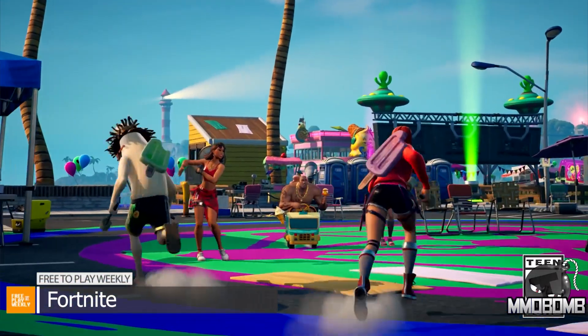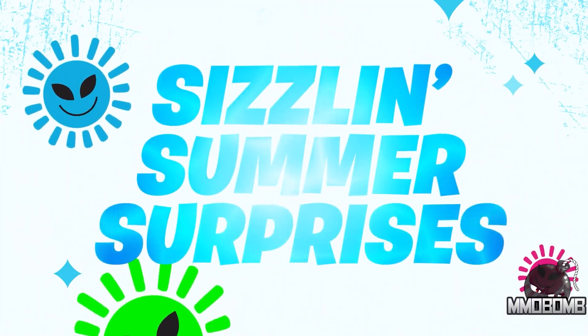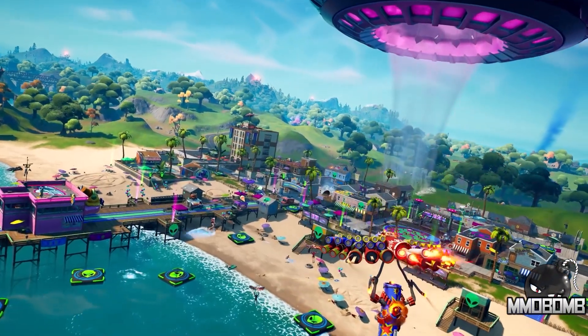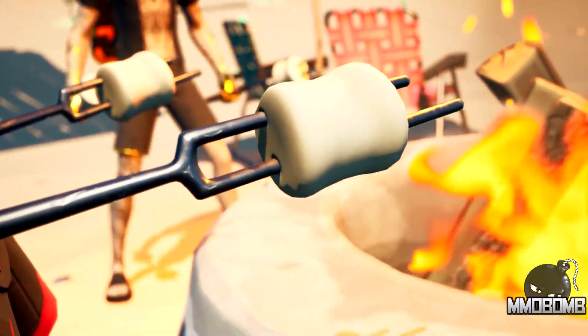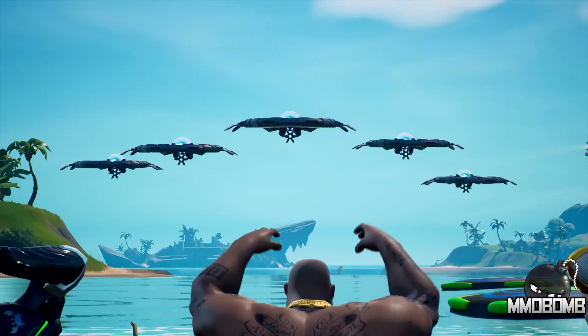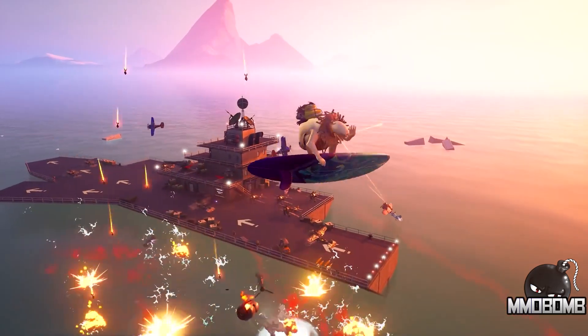Coming in at number 2, things were already a bit weird with Fortnite with all the alien stuff going down, so why not embrace it for the summer rollout? Fortnite is now running a big welcoming party for the little green guys. Beginning today and running through July the 5th, players will be able to celebrate their new alien friends while taking part in creative LTMs, earning sweet new rewards and wearing their coolest summer outfits.